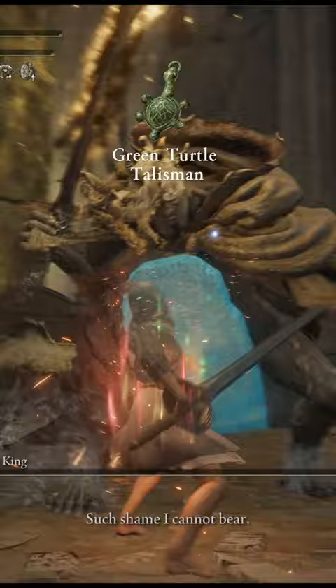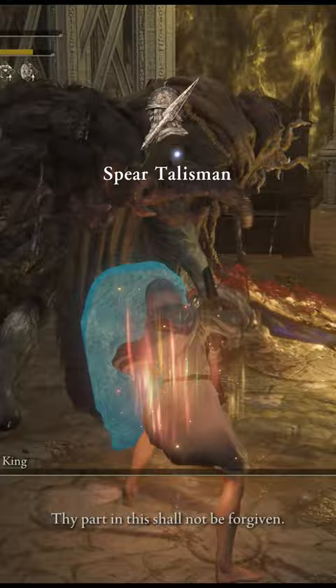Green Turtle Talisman to help with stamina recovery. Spear Talisman to increase your damage while the bosses are attacking, which happens a lot. Here is a quick view of all items used for this build. The most important stats are arcane, strength, and endurance.